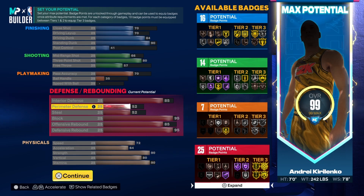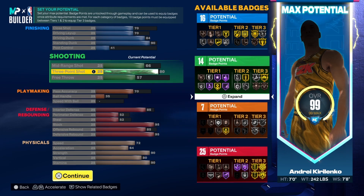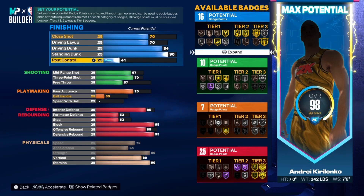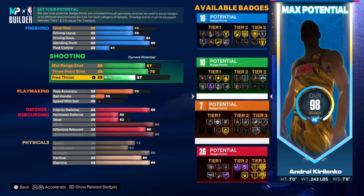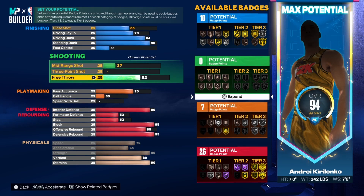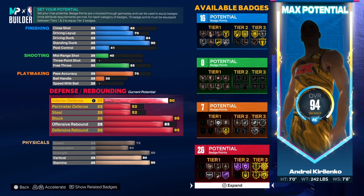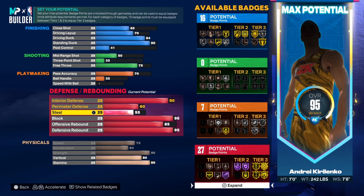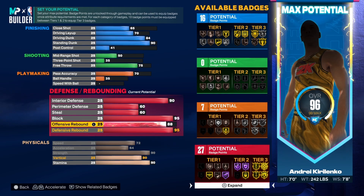I'm going to redo this build quickly to show both options. If you want shooting, pause the video right here and copy this build. If you don't want shooting and want more defensive stats and more finishing, don't pause here. I'm going to bring the shooting down, maybe keep about 10, bring this to 90. I'm keeping free throw up because if you're playing fives you want free throw — I'm putting free throw up to 60.